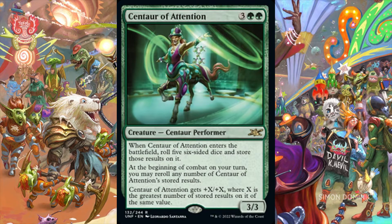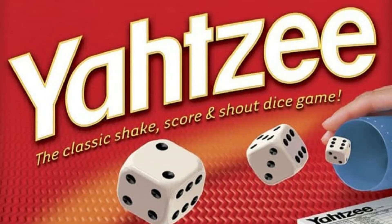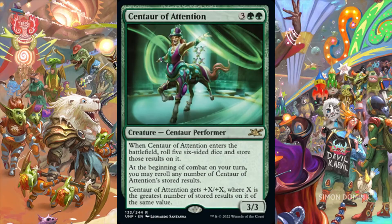Centaur of Attention is a 3/3 centaur performer for 3 and 2 green mana. When it enters the battlefield, we roll 5 6-sided dice and store the results on it. At the beginning of combat on our turn, we may re-roll any number of Centaur of Attention's stored results. Centaur of Attention gets plus X, plus X, where X is the greatest number of stored results of the same value. With some lucky dice rolls, Centaur of Attention's ceiling is a 9/9 for a mana value of 5.